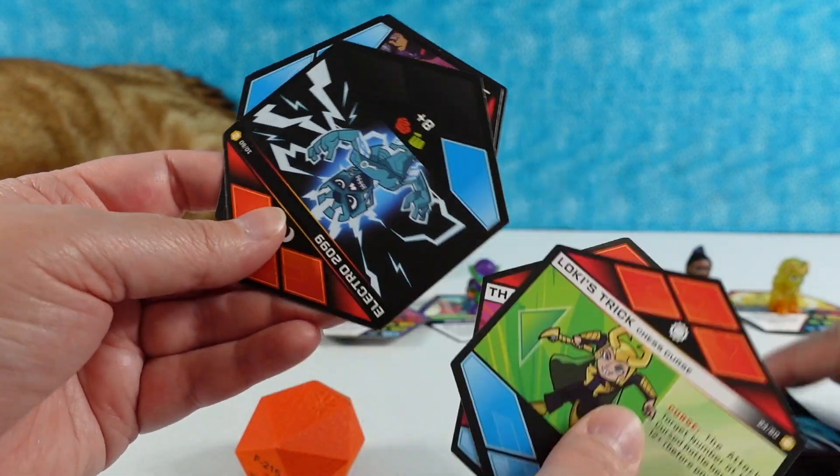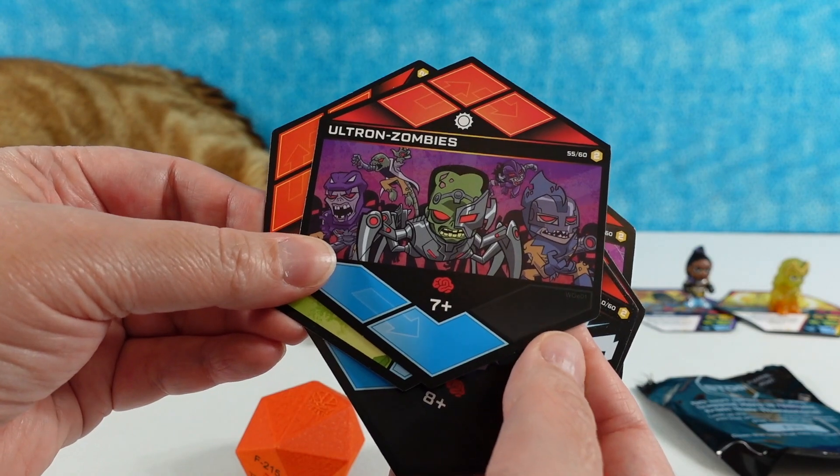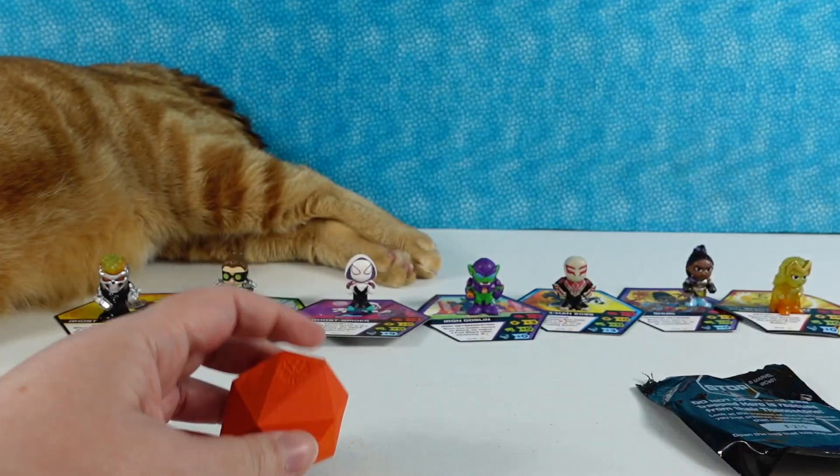Phantom Stone, another Loki's Trick, Electro 2099, Ultron Zombies, and the Zombie Abomination.